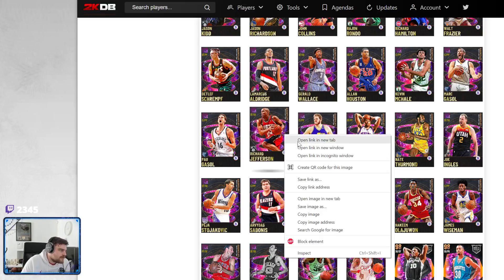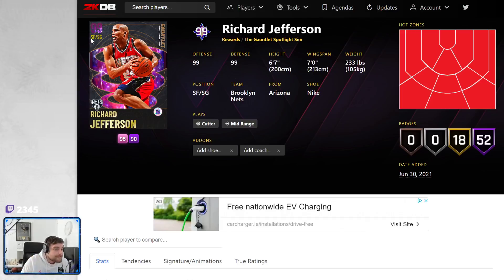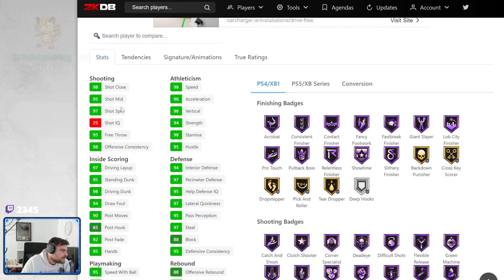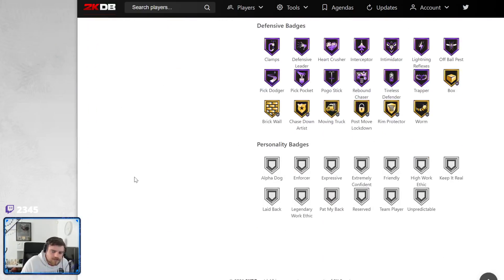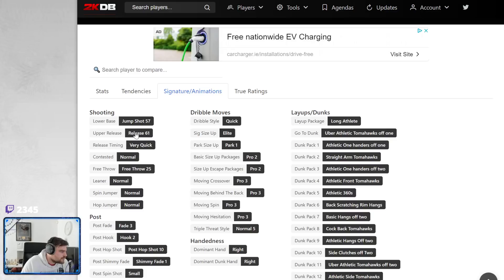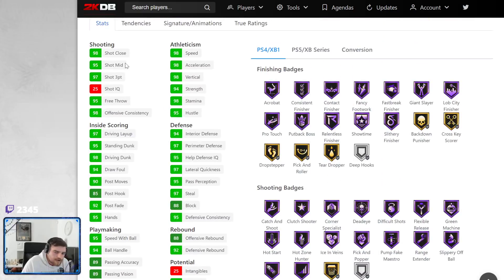Then as soon as Richard Jefferson comes out — they gave him gold positions, they have the Chauncey Billups effect. Chauncey Billups is one of the only players in the game to have gold. 97 three-ball, 90 speed, 90 acceleration, 97 lateral. Holy moly! They just made him a hidden invincible. What the hell did they do to Richard Jefferson? He still has the catapult, but I can guarantee you this release is fine. Very quick, Pro 3, Pro 2 behind the back. They completely juiced Richard Jefferson.